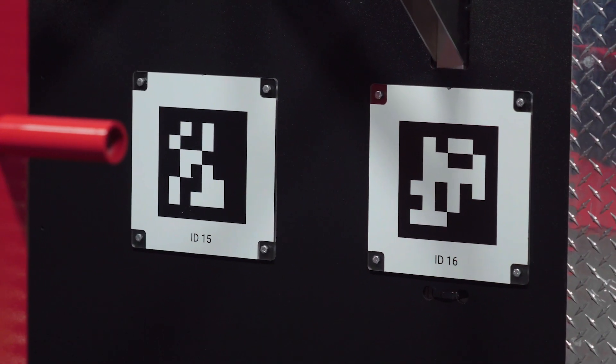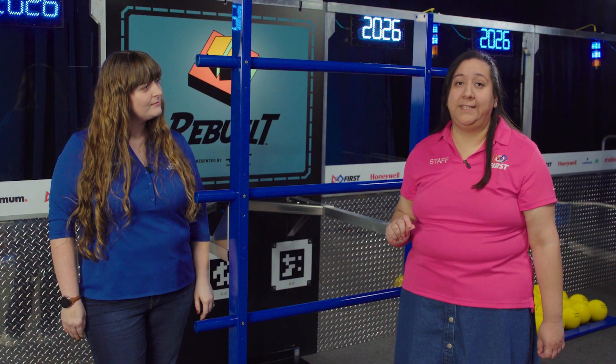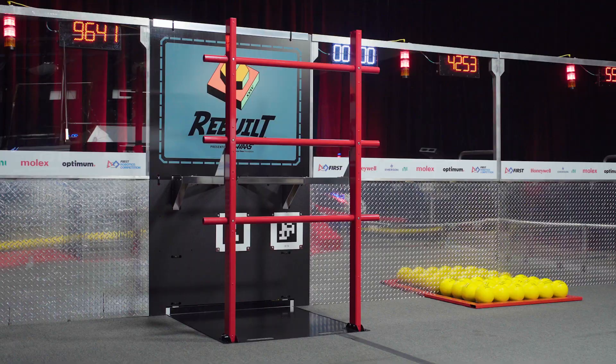Each tower has two April tags for field orientation and targeting. See the field dimension drawings for exact dimensions and details. The spacing between the uprights is just over 32 inches, which is a tight space for multiple robots to fit. Be sure to review the CAD for exact dimensions.